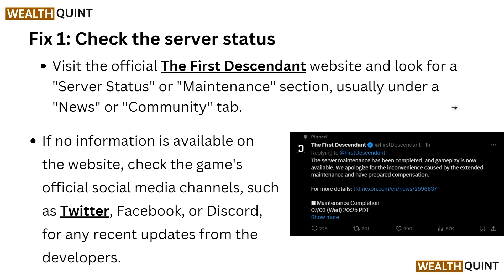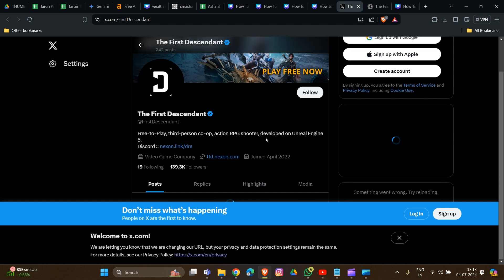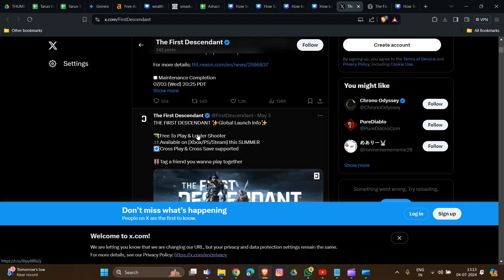If no information is available on the website, check the game's official media channels such as Twitter, Facebook, or Discord. We will provide these Twitter account links in the description box so you can easily go through and check the official Twitter account handle. There they provide all information about ongoing server problems — for example, a post from four hours ago saying server maintenance has been completed and the game is now available.